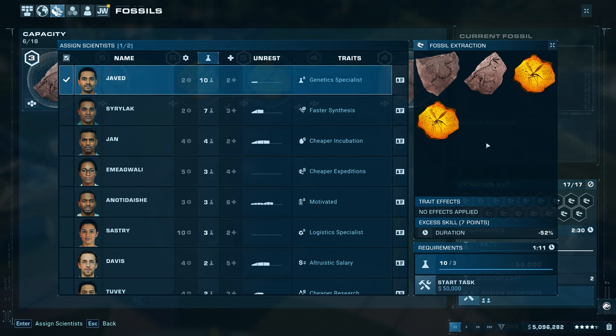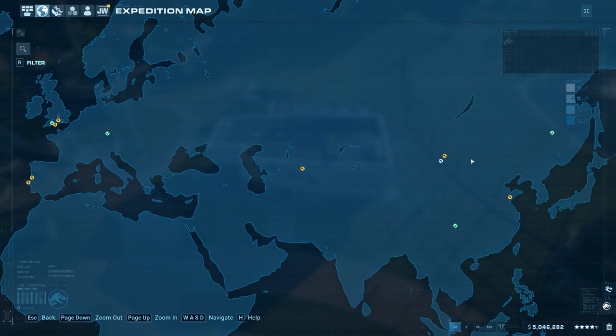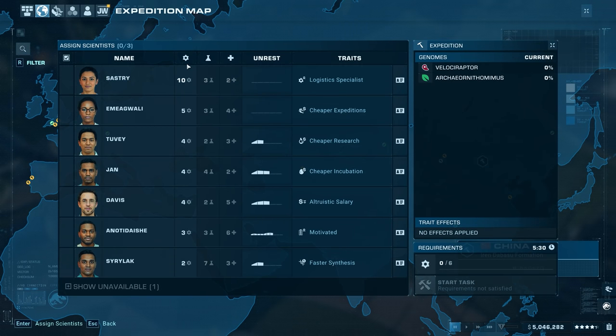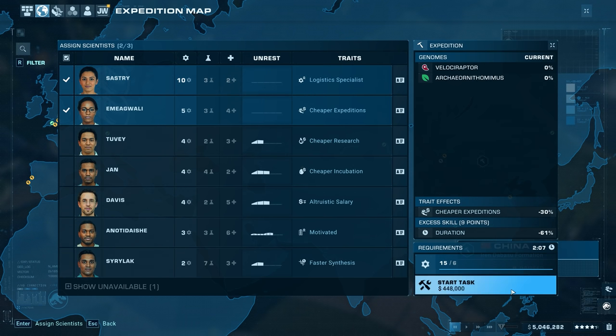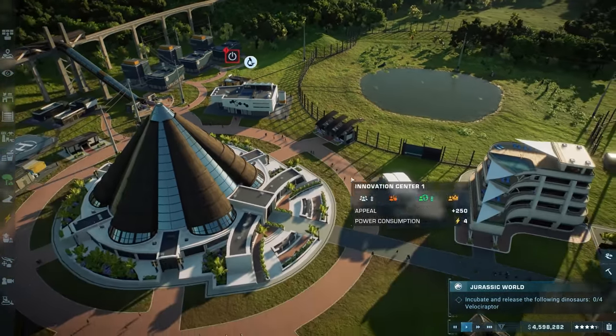Let's send another expedition since the cheaper expeditions scientist is now available. Going back to the same sites, the cheaper expeditions saves 30% and the trip is 61% faster — only a two-minute trip. Meanwhile I got comments suggesting I research the gyrosphere coverage. I literally just remembered I need to do the gyrosphere route update before I forget again.